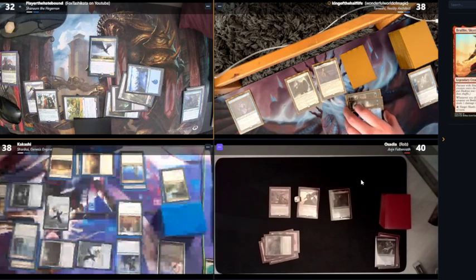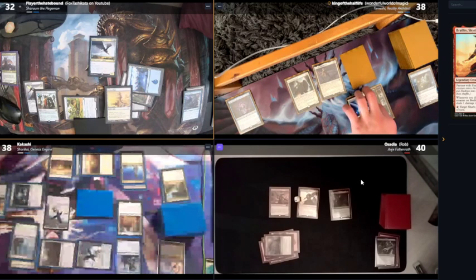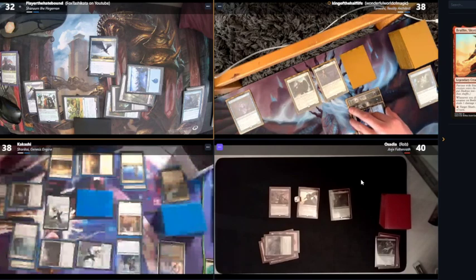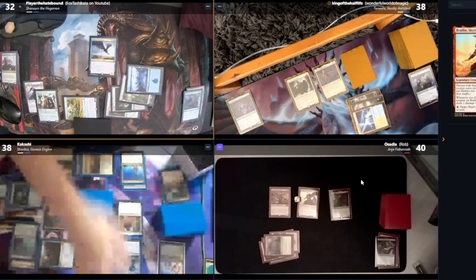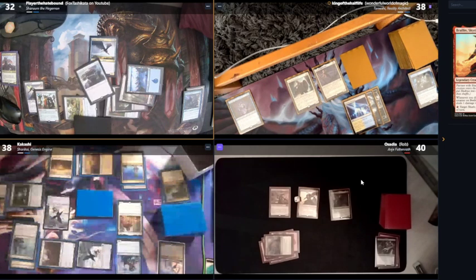Wait — I can look for a land, actually. Hold on, I'm going to look for an artifact land and then play that for turn. Actually, it has to be an artifact creature — totally forgot. I'll get a Cataclysm. I'll play a Myriad Landscape as my land for turn and pass.